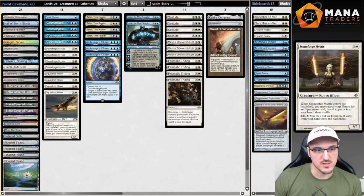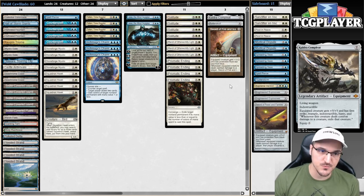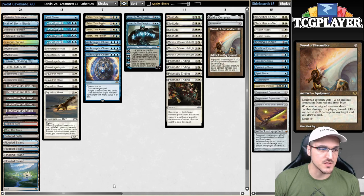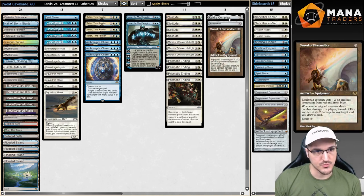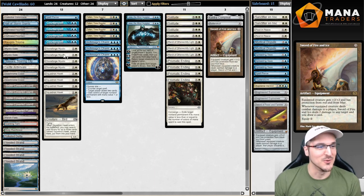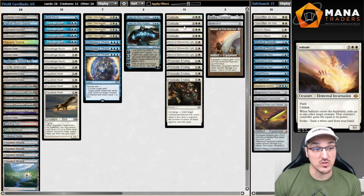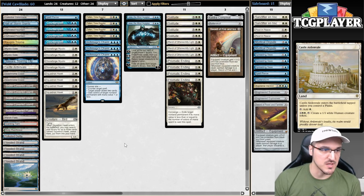You would basically attach any random sword or equipment to your Squadron Hawks and go to town with the evasive creatures. So Stoneforge Mystic, Sword of Feast and Famine, Sword of Fire and Ice, Batterskull or Kaldra Compleat — that's going to be your package. The idea is to equip one of these to our Squadron Hawk. Obviously you can equip your swords to anything — Stoneforge Mystic, Solitude, or a Castle Ardenvale token. All of those are valid things to equip and beat down our opponents.